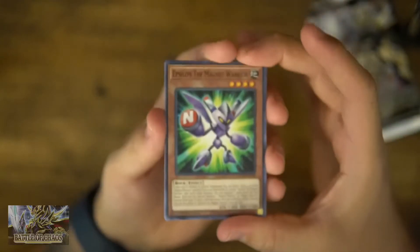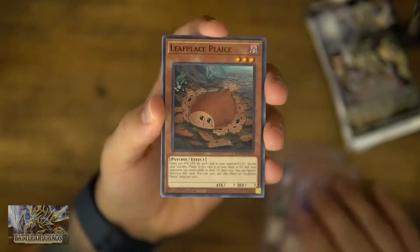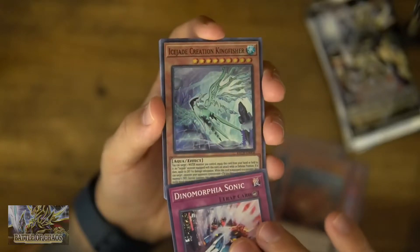I'm not even sure what the pack trick is on these, so we're just going to go ahead and go straight through it. Can we get anything out of this first pack? Dynamorphea Sonic and Ice Jade Creation.